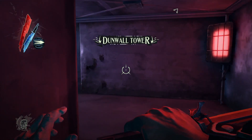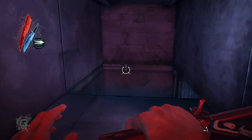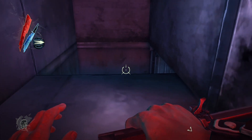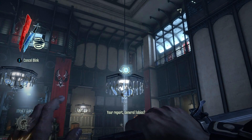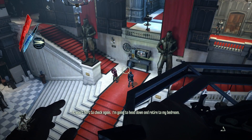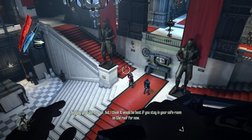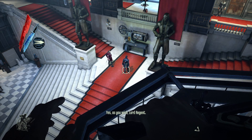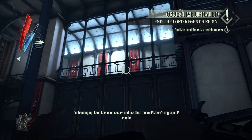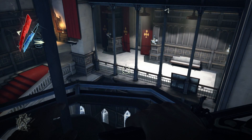Okay guys, we're gonna go up here. Our objective is to kill the Lord Regent, but we're gonna find a different route — just like we did with the Lady Boyle mission where we knocked her out instead. We're gonna do something similar but a little different. Coming down here — 'I'm going to head down and retire to my bedroom.' 'Begging your pardon sir, but I think it'd be best if you stay in your safe room.' 'I need the comfort of my own bed — double the guard if you have to.' 'Yes, as you wish, Lord Regent.'